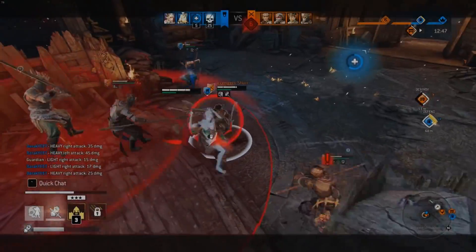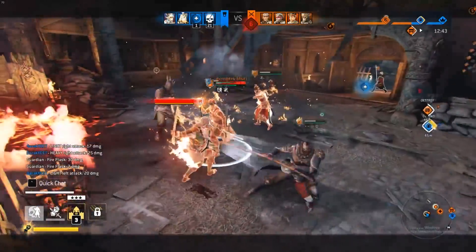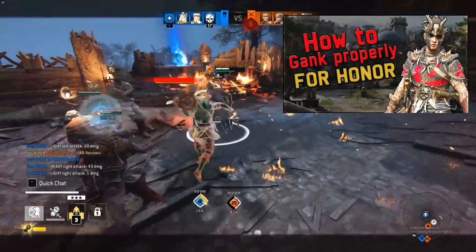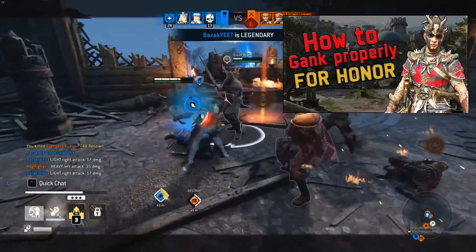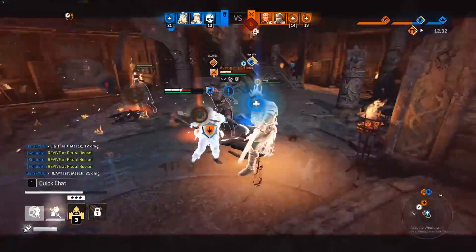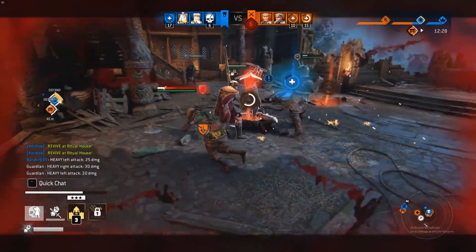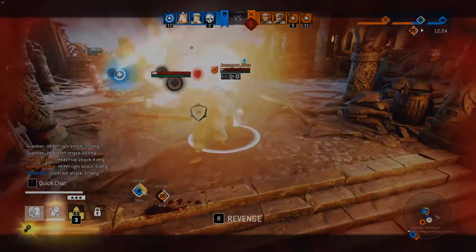Hello everyone, Meggie here. I made a video about ganking in For Honor and the most optimal ways of doing it that you can check out here. But the new heroes are here along with their new ganks, so it's time to make an update to the video. There is Shaolin with a decent gank and Nuke Shao with a good gank but has counter plays to it. I'm gonna explain both ganks, how they work, and rate them.